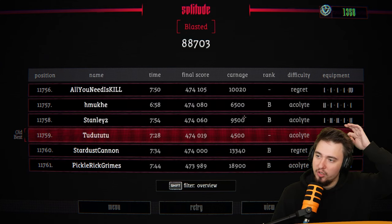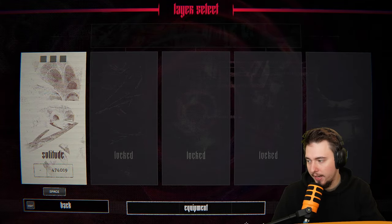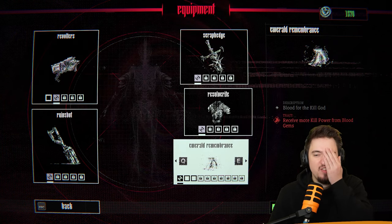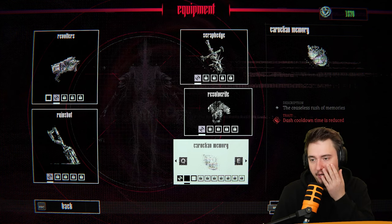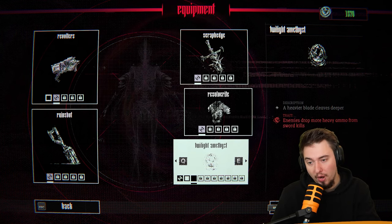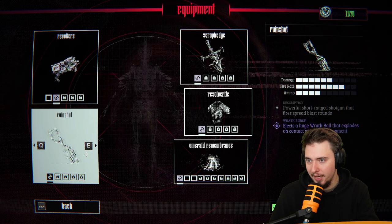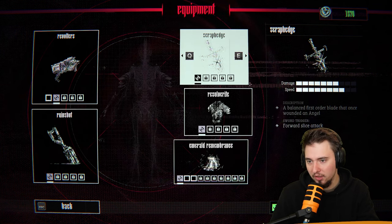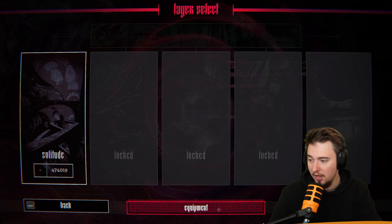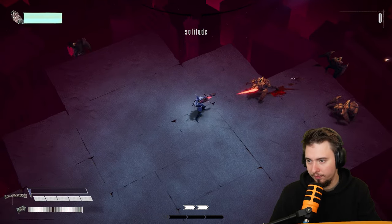Let's go to the menu, go play, and go back to this one for one more run. There's a perk: 'receive more kill power from blood gems' — I feel that's better than 'dash cooldown time reduced' because I'm not using dash that much. And 'enemies drop more heavy ammo from sword kills' is great, but I'm not using my sword properly. I would love a different sword — maybe with that I'd be able to use it more because it would feel more natural.